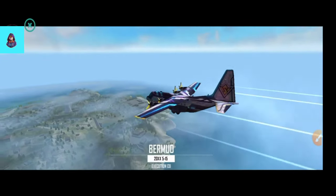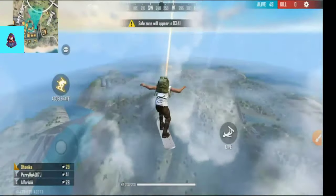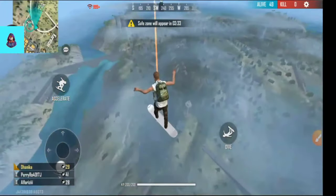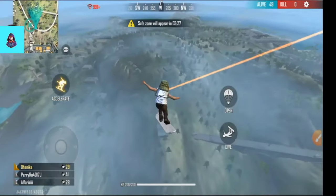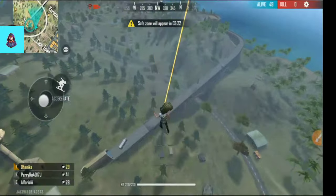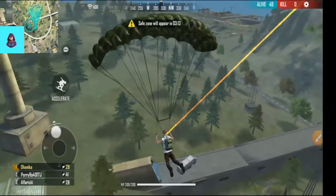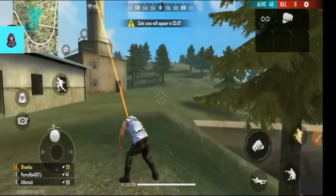We will start our match on the real server. I will show you how to download — many people have seen the video but don't do all the steps. You can see that I have a line on my players. I will go down here. When you have a player you can see the line on them, and you will see the line on the other players the same way, so you will know where the players are.